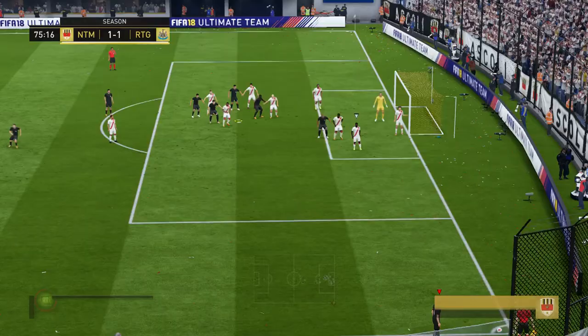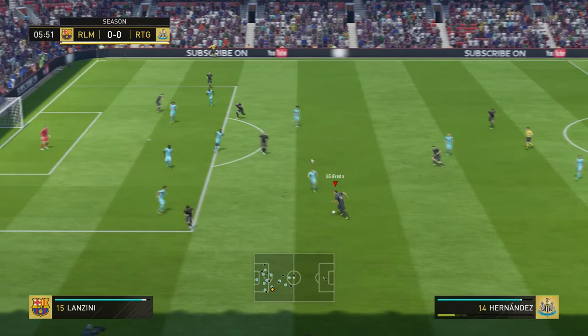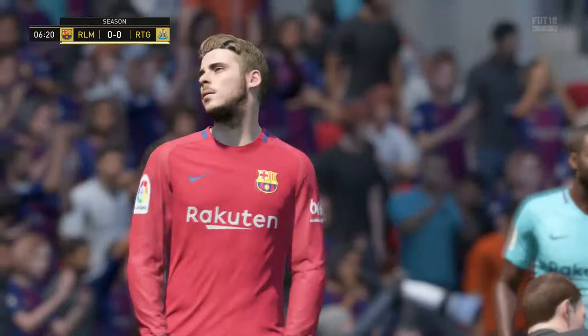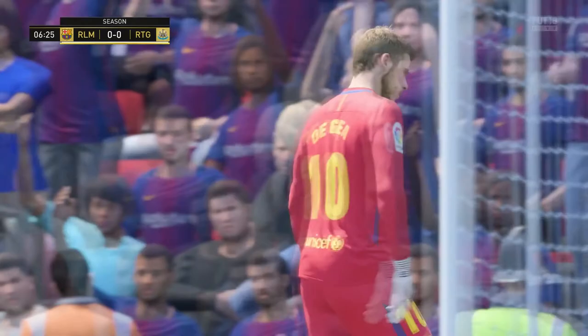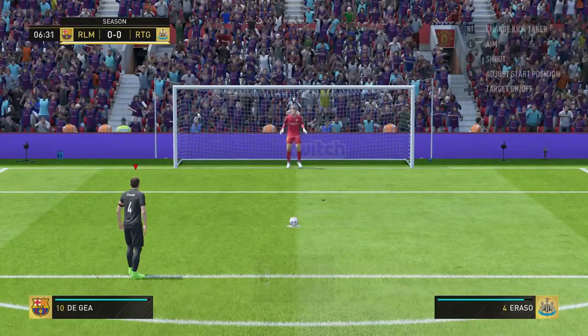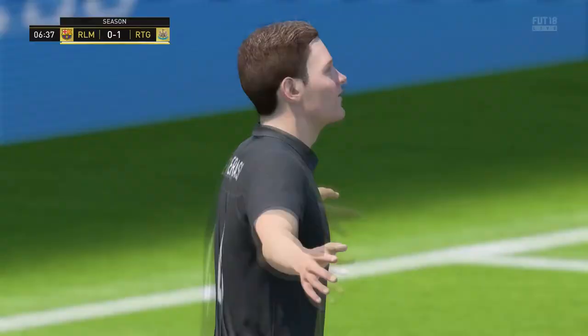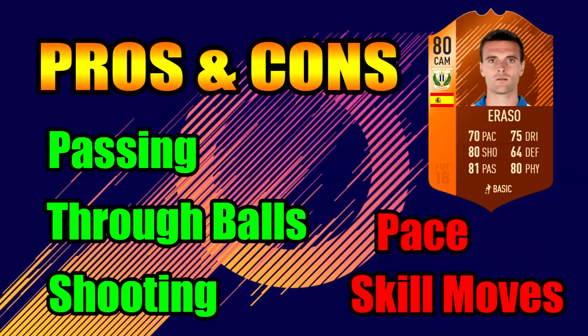He puts a brilliant ball into Henry — that just shows how good his vision is. Then there's a corner, a bit of a scramble in the box, and we sneak it in. Henry passes through to him, he wins a penalty, and I go and score it. Here's a tip for penalties: just tap B and aim either the bottom right or bottom left corner — it's just always a goal.